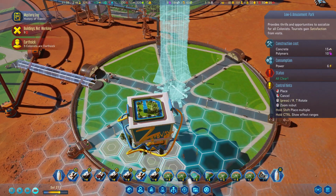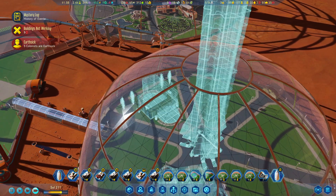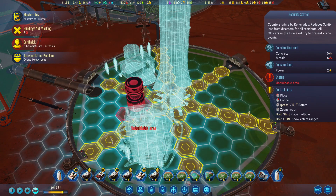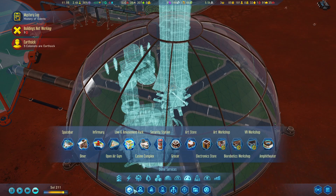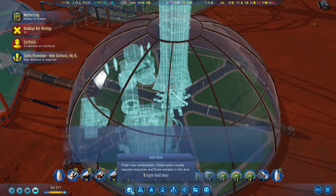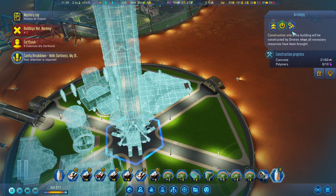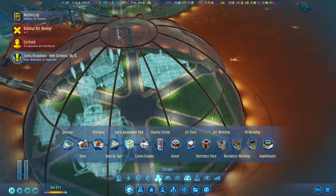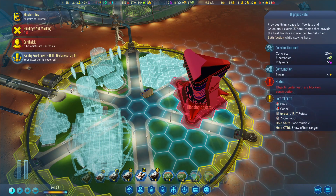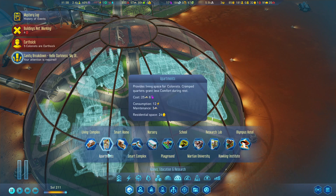Logic amusement park, because that seems like something that would be in a touristy area. We'll drop the casino in over here as well. I'm forbidding regular people from going over to the casino - I was told that was probably a good idea. We're going to put security over here. I suppose we'll get the diner. We can get the space bar - that'll probably entertain some folks. I don't want the arcology; I want the Olympus Hotel. We'll go ahead and add that in.